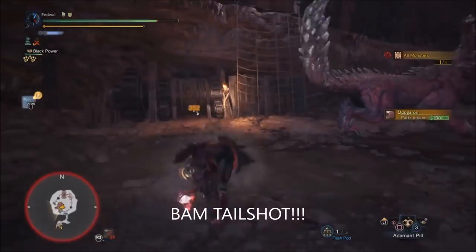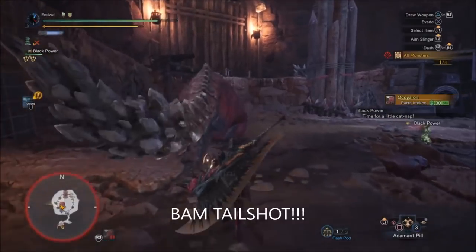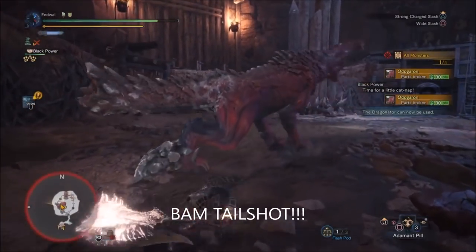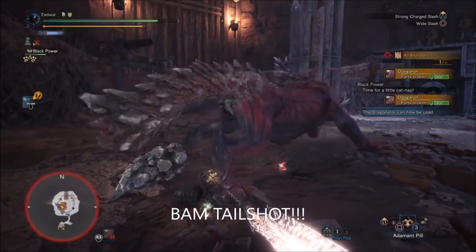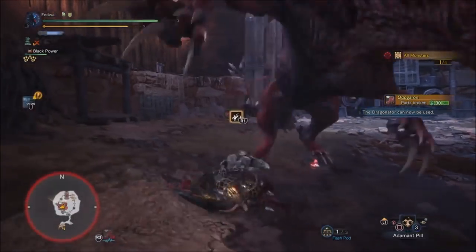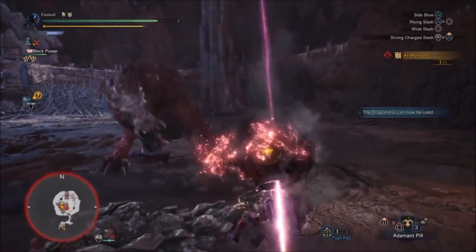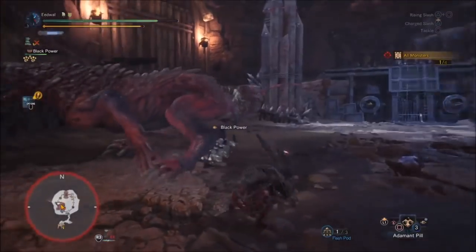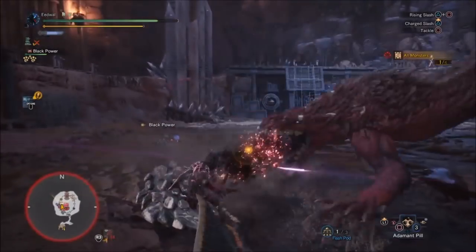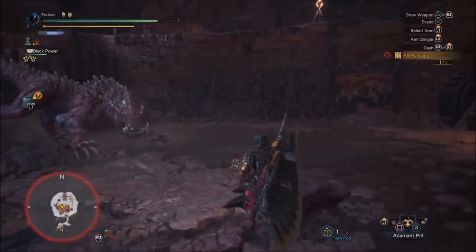Greatsword is the best weapon, don't forget it. I got the tail. The wide swing is awesome especially when your sword is glowing. We're hitting him pretty good — breaking the tail, breaking everything. He's an easy target, he's weak all over.